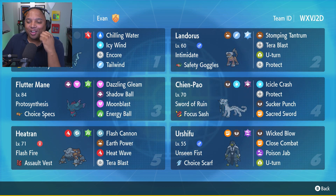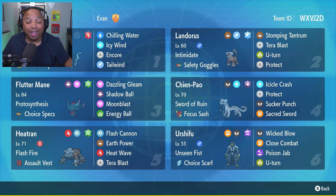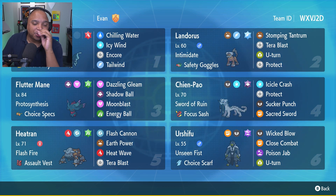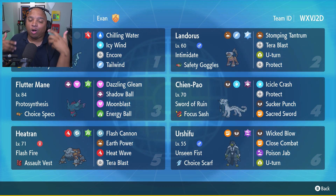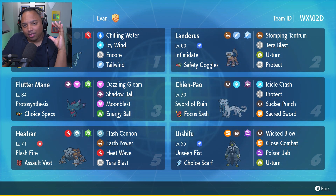Evan was kind enough to go on to the Discord, as you all can, in the Rental Codes game chat area, and dropped a PokePaste using either this team or a team that has Lumineon. This team with Lumineon does have Storm Drain, which soaks up all water attacks and increases your special attack while doing so. It also has Chilling Water, Icy Wind, Encore, and Tailwind. So the kit that Lumineon has is actually really, really interesting.